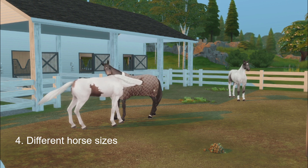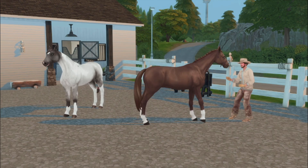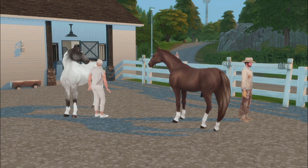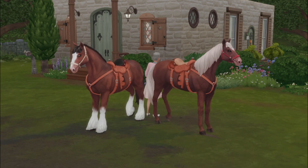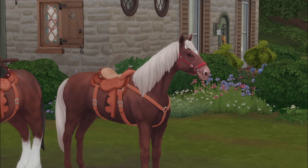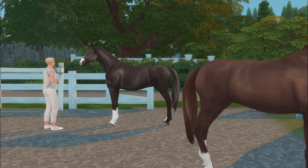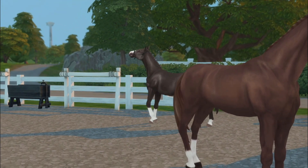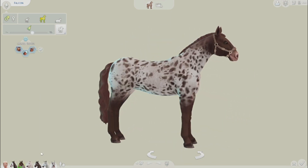Number four on my list is different horse sizes. There are a lot of mods that create different heights for Sims, so I would love to see this replicated for horses in the Sims 4. A big thing about horses is the many different shapes and sizes they come in. I would love my small short Sim to have a really big huge horse, or my kid Sim to have a pony or a donkey. A Clydesdale being the same size as a Tennessee Walker is just so unrealistic.